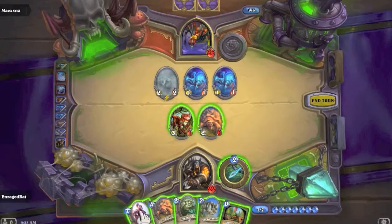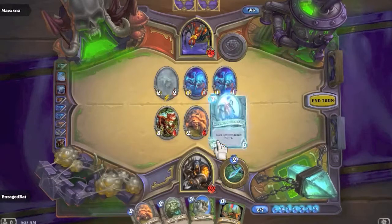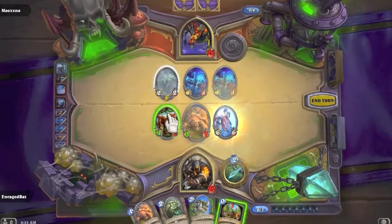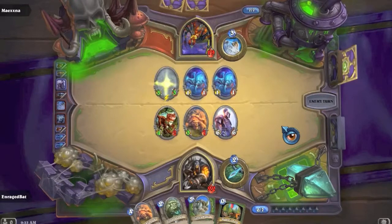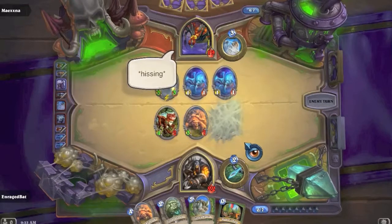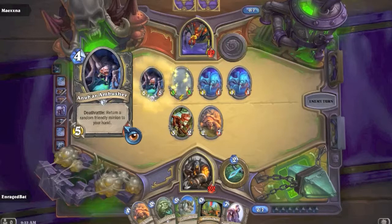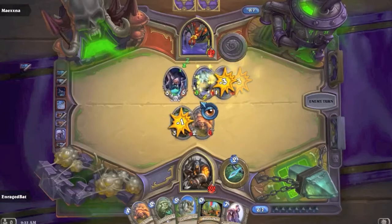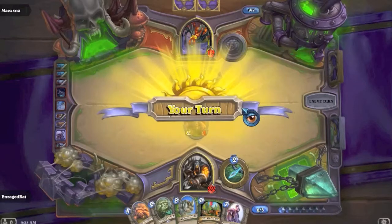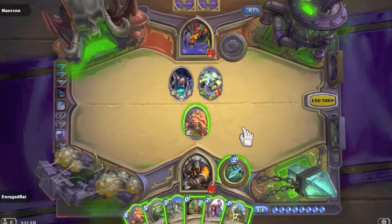Let's just start pushing damage. Shade of Naxxramas is now a 3/3 - he web wraps it. Still a 3/2 though. Nerubian Ambusher appears. Why did he attack Oasis Snapjaw with the Shade? This makes my play pretty easy - I'm going to Hunter's Mark that and play Tundra Rhino, then Timberwolf.